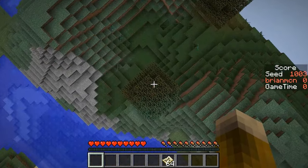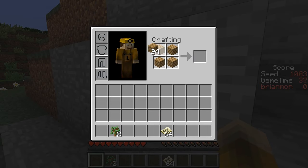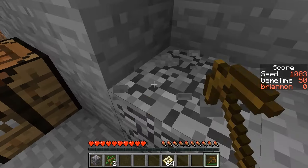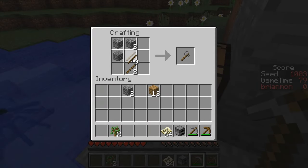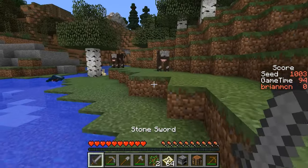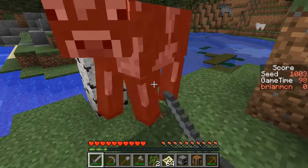I'll go ahead and get a fair bit of wood, and we have some stone right here. Just wanted to peek around and see if I saw any coal as well — I do not. We've obviously got the cows right there, but I'll make some initial tools. Alright, tools acquired.